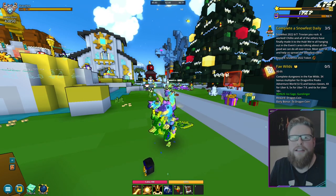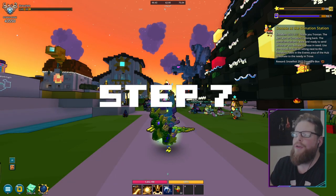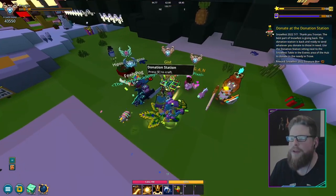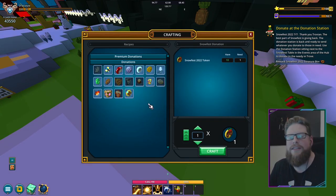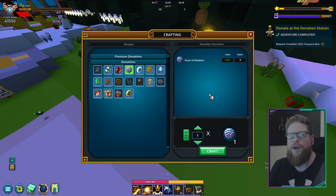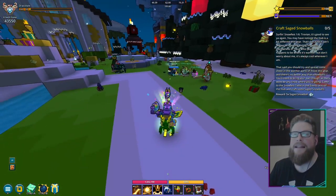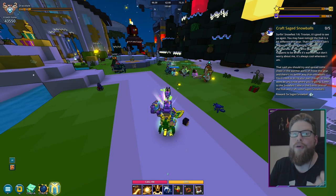I got my dailies done, so now we are on step number seven. On step number seven, we have to donate again. Go over to the donation station and donate something — it can be anything you want. I'm going to do the pearls one more time. Donate one more time and that's also going to give you one of these surprises and some other stuff. That was part one of step number seven.